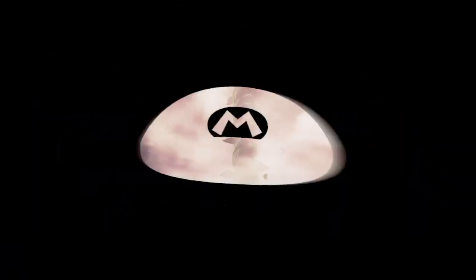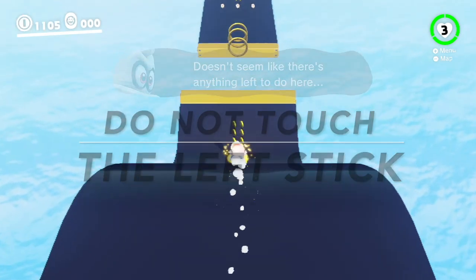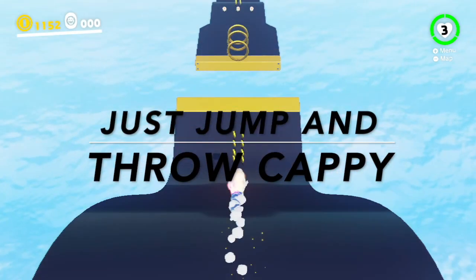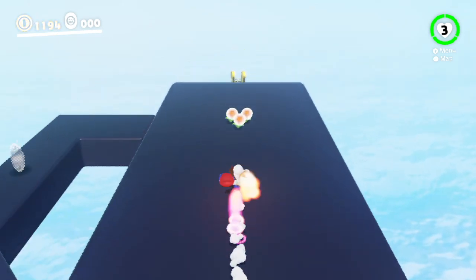Once you get here, you are not going to want to move. If you move, it will be very hard to collect all the coins. What you're going to want to do is throw Cappy at the flower, and that's going to make you speed up. You're going to go down a ramp, and you're going to have to jump at certain parts. This will get you the most coins in the game the quickest.